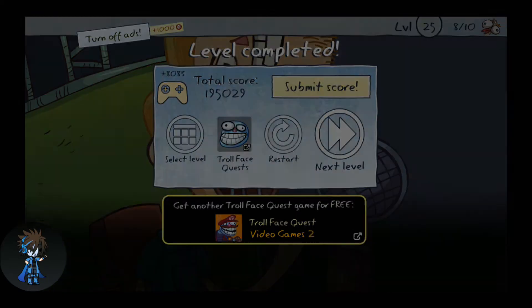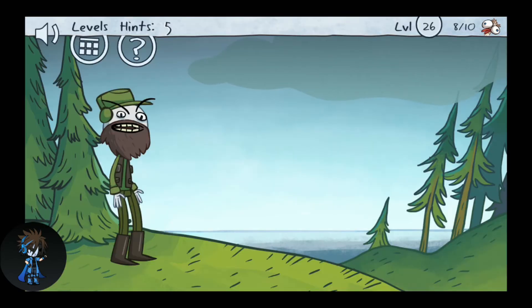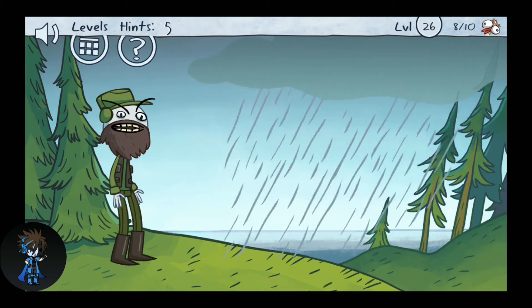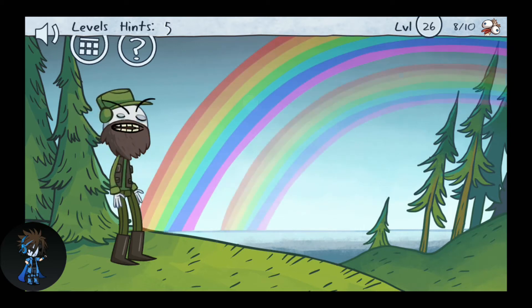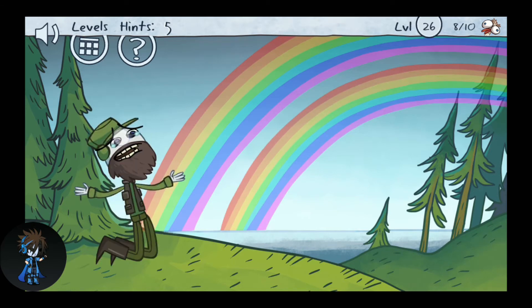Let's move to the next level. Over here you need to first click on the black clouds, then a rainbow appears. Click on the rainbow once again, and then click on the guy once again.